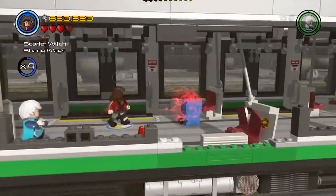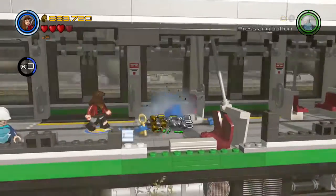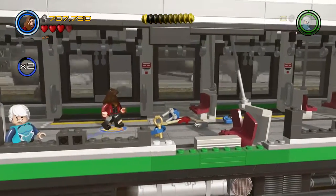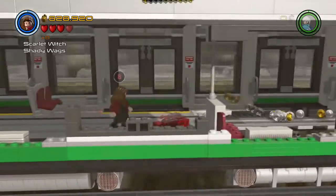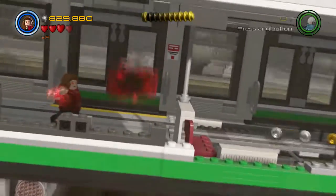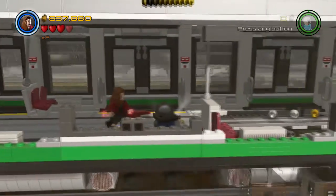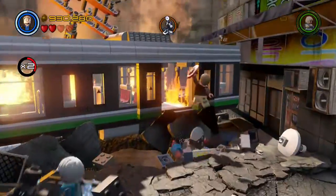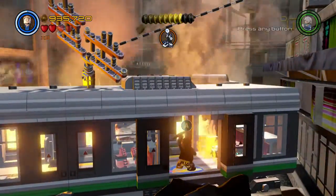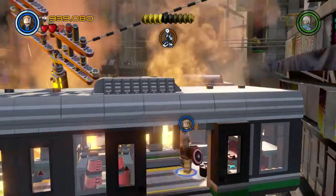In the next train cart will be the fourth piece of luggage, and in the last cart is the fifth piece of luggage. Destroy it and receive the fourth minikit. In the next area, after you have the train open, use Captain America to put out the fire and build the fifth minikit.